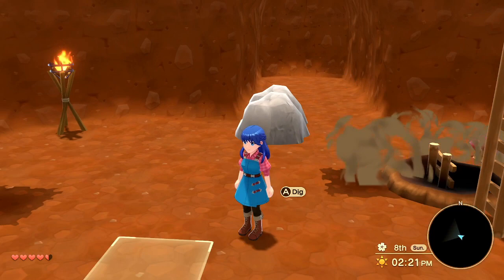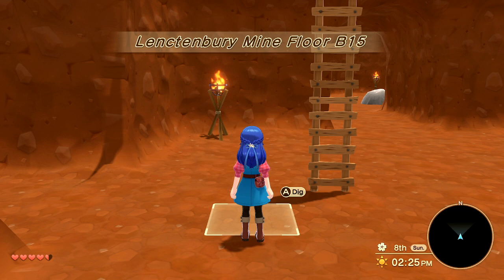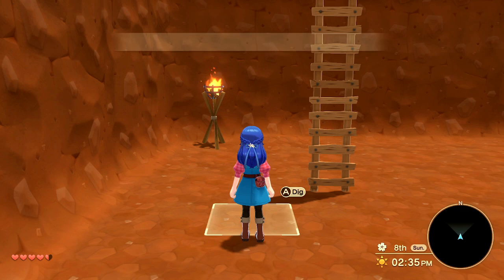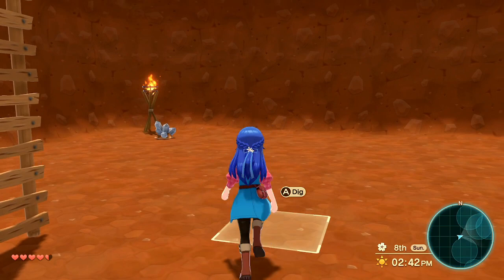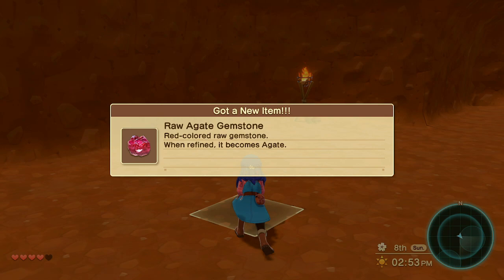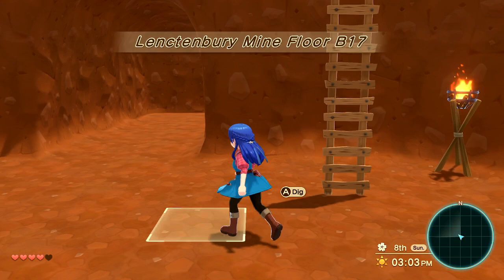It's the eighth day of spring, five hearts, two o'clock PM, and in this same single run we're now on level 16. We've opened up one warp point and already found our two silver. This makes it a lot easier so you're not digging up a bunch of ore you don't need looking for silver, since silver is a much smaller size of bubble. Let's see if we can get two warp points in the day.